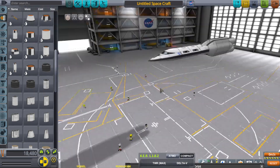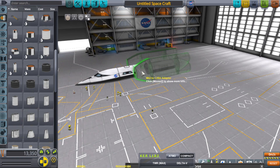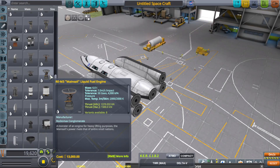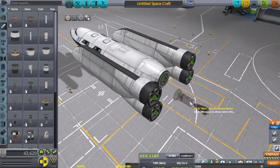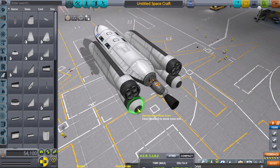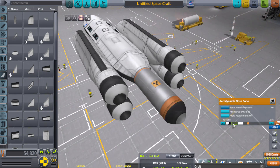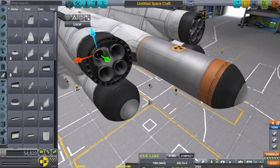It's got over 3,000 delta-V once it gets into orbit, so that's plenty to get to Lathe. Not too sure about coming back from Lathe, although since Lathe has oxygen on it you could use the Rapiers to get up most of the way. Lathe actually has less gravity and a thinner atmosphere, so that would probably mean you could get out of Lathe and come back to Kerbin with relatively plenty of delta-V left over.